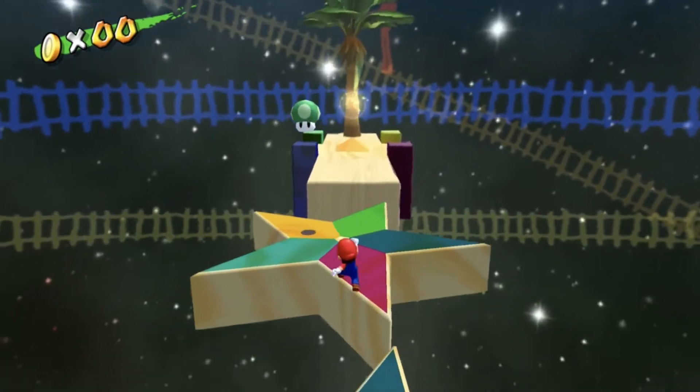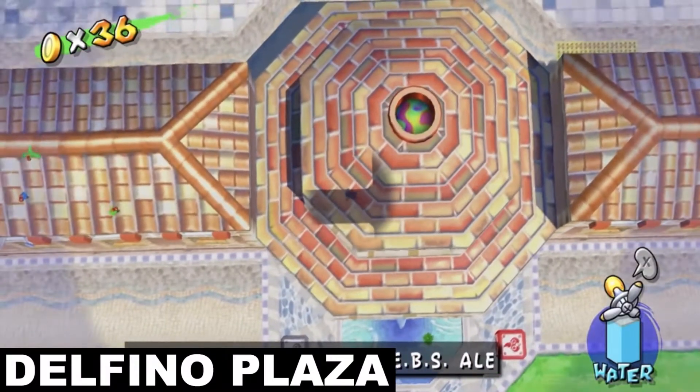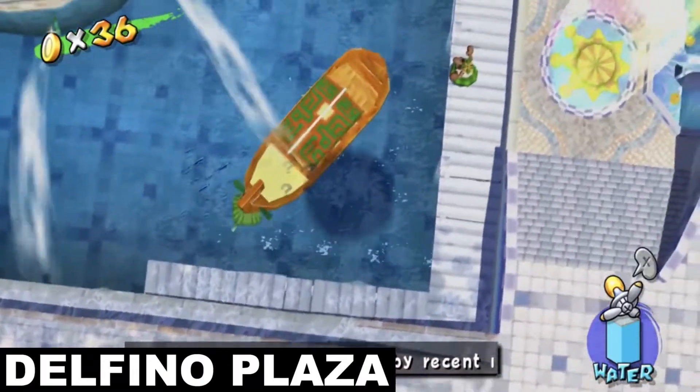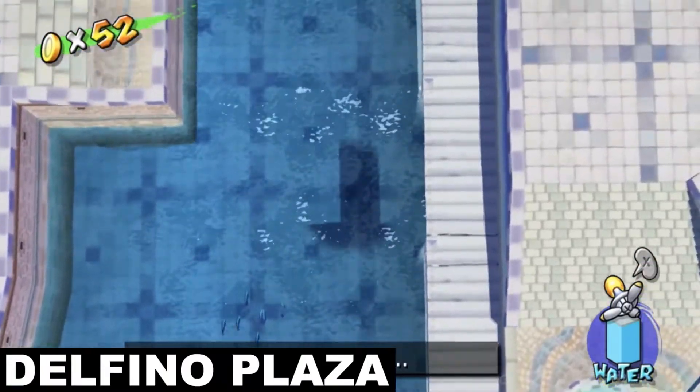So now, without any further ado, let's embark on this extravagant coin hunt! First, cramp on through the sewer grate in front of the Pianta statue and keep moving north until you reach the big water area with a whole bunch of coins. You should then be able to find your first blue coin in the uppermost section of the sewer area next to the dock on the right.